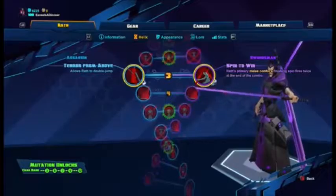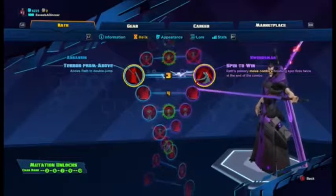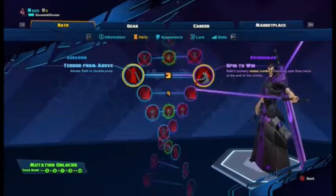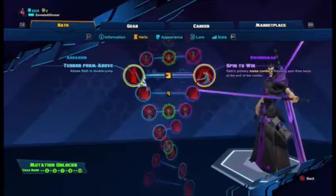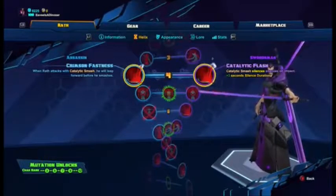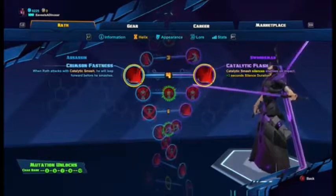Level three: Terror from Above allows Wrath to double jump, or Spin to Win — the combo finishing spin fires twice at the end. I go with Spin to Win; double jump is good for story missions but in PVP you want Spin to Win. Level four: Crimson Fastness lets Wrath leap forward before Catalytic Smash.